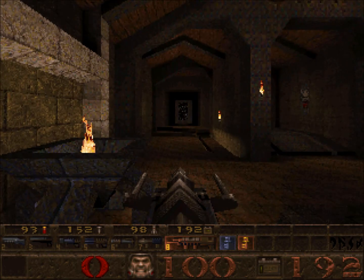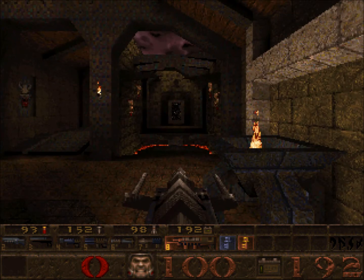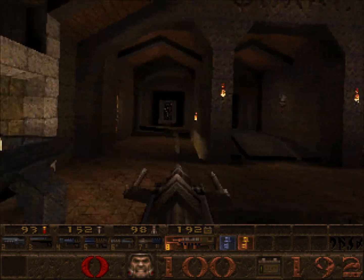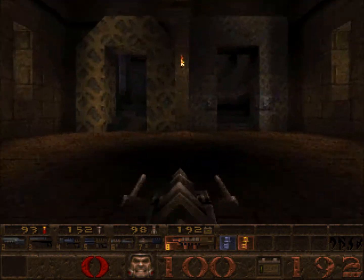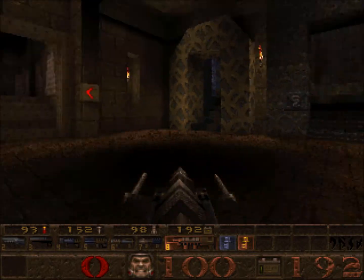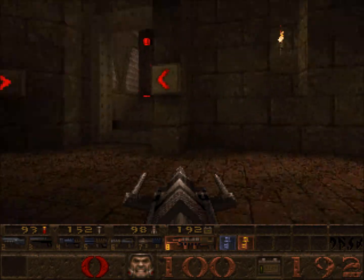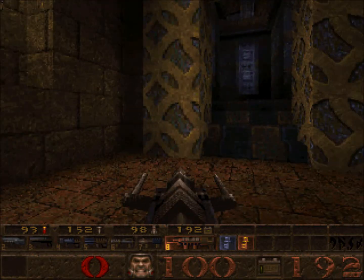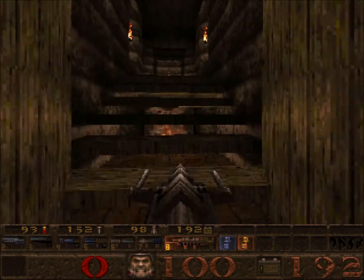Starting from left to right in your starter level you got your easy, medium, and your nightmare mode. I am just going to go on easy, just to show you guys basically what it is all about. There you got all your chapters on here — chapter 1, chapter 2, chapter 3, and that is your last chapter, chapter 4.